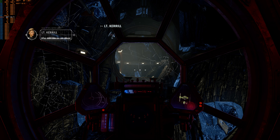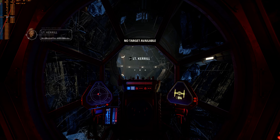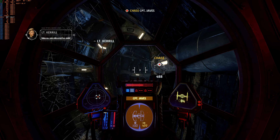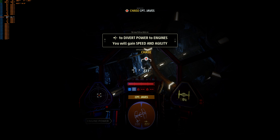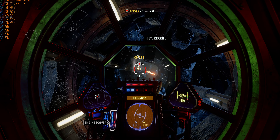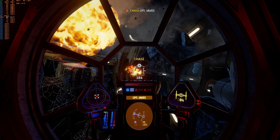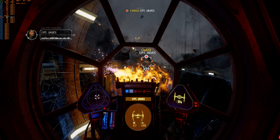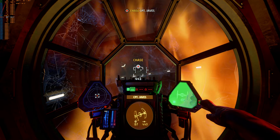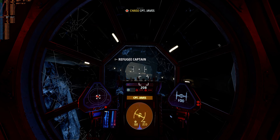Damn it. Pilot, see if you can bypass his shutdown. Keep it together — catch up with that traitor. Lieutenant Carroll to the Vigilance: Captain Javes is aiding the rebellion. Send immediate assistance. I hoped it wouldn't come to this. Missiles — watch out! You won't stop me! I see the convoy, dead ahead. Prepare to fire! Imperial squadron, this is refugee convoy Hope of Aldera. We have family support.